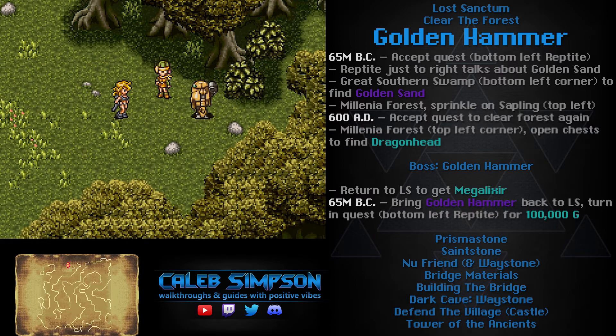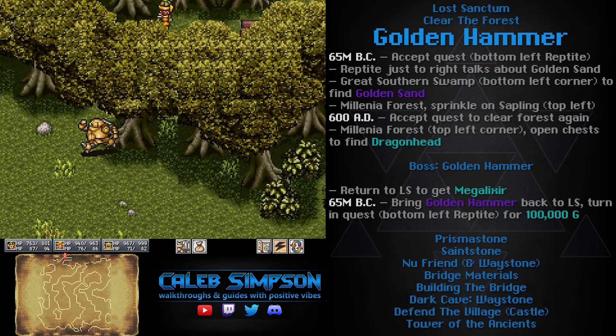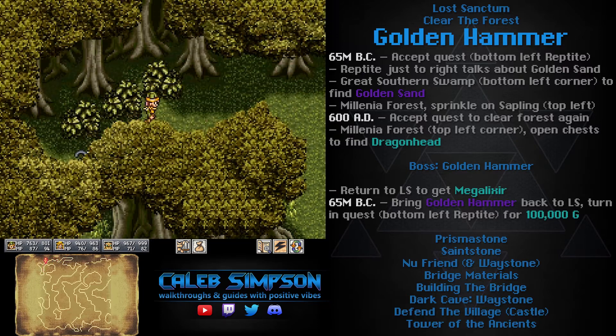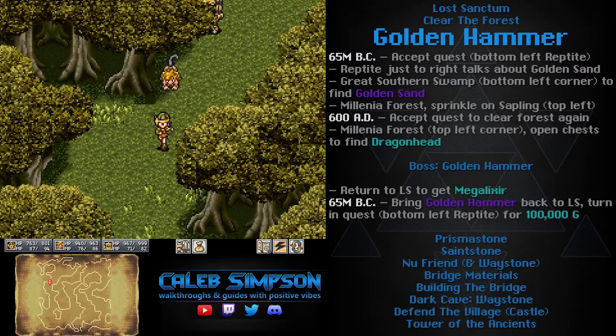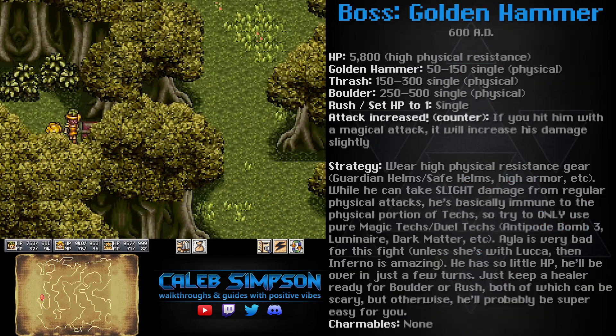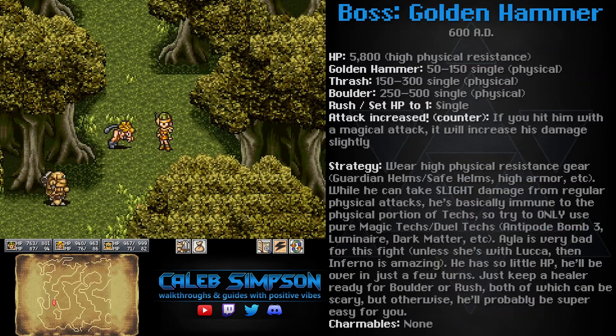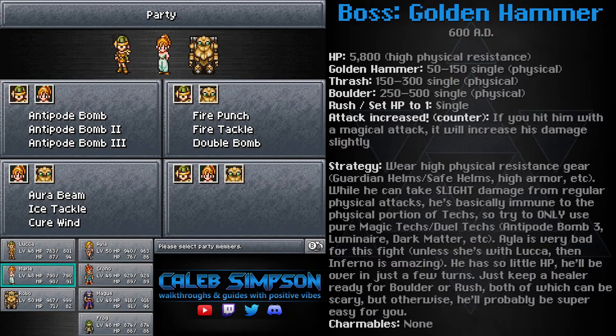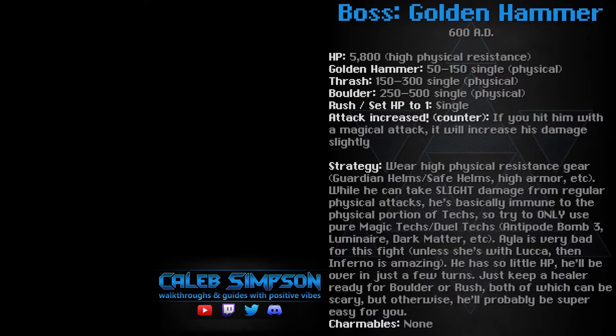At the end of Millennia Forest in 600 AD, there are two chests worth pointing out: one has a Mega Elixir and the other has the Dragon Head. As soon as you get to the end, you find that the sapling has grown over the years, been cut down, and the boss turned it into a golden hammer — which is exactly what you're after. The boss encounter initiates as soon as you walk through the middle of the trees or grass in that little area.